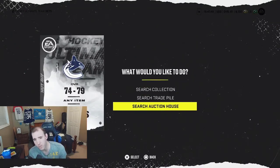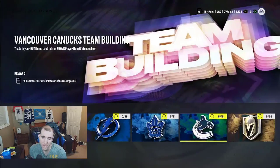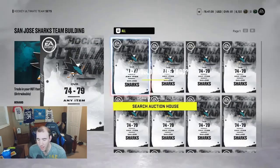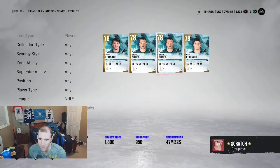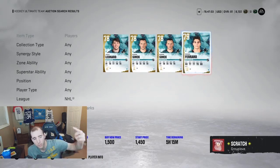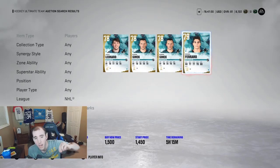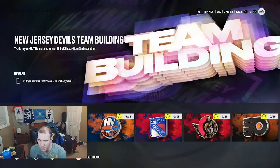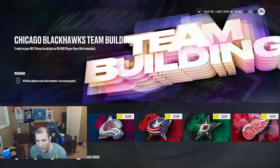I think the 79 base cards are going to go high in the market again like last year. For example, if you go to the Sharks and look at the low overalls, it maps out to all the overalls right away — you'll have prime times and team of the weeks in there. But I don't think people are going to throw team of the weeks or prime times into these sets because you can sell those higher than 1,000 coins.